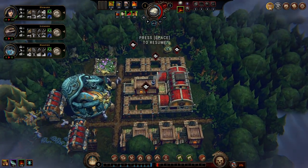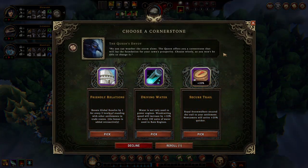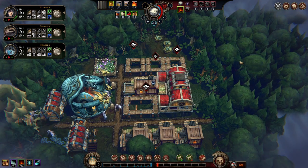Before we properly start, we have to take a cornerstone. One option gives resolve per three levels of trading - can be good, but I don't trust myself using it well. There's also cutting speed for every 150 units of water used in rain engines, which sounds exciting. We also have a reroll thanks to one of the upgrades, so I think I'm going to use that.